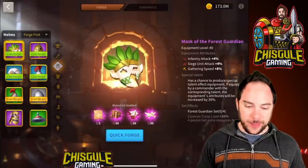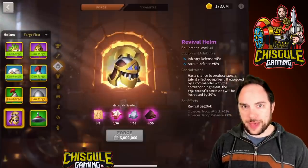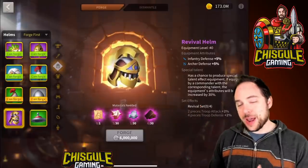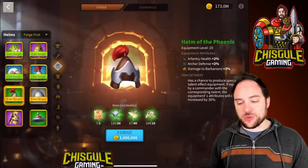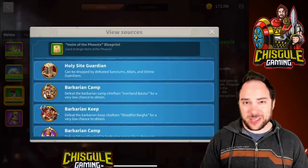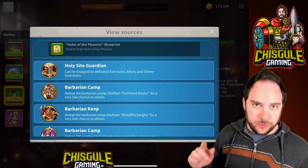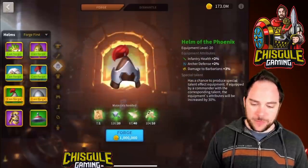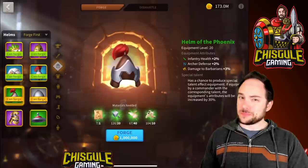For the helmet, the very best is the Revival Helmet for 5% archer defense — it's also part of a set that gives you an additional 2% attack. Most of us mere mortals stick to the Helm of the Phoenix. This drops in a number of places — you can fight Holy Sight Guardians throughout the map, and there's a small chance they drop it as a rune. The Helm of the Phoenix is great — we have the special talent on ours for 3% archer defense, which is very solid.